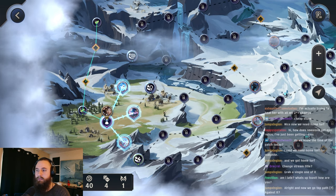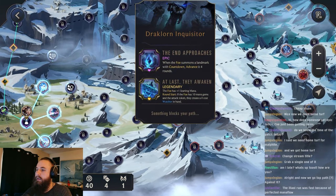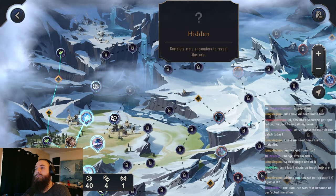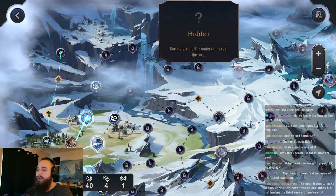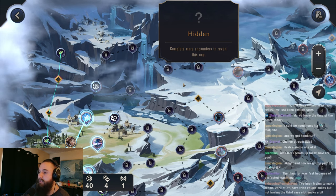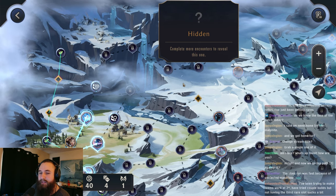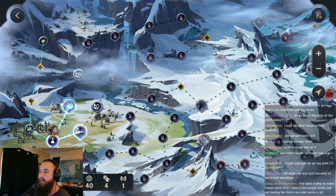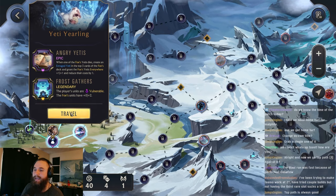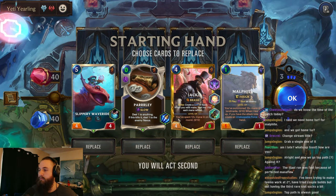All right, not too bad. Let's see what we have here. So Lissandra - secrets hidden by Frost. Top path is She Who Wanders, and Quizder is here. Middle path, bottom path is It That Stairs. So if we got one where everyone started with one health, that could actually be pretty big. Yeah, Allawi run was faster because of the perfected mana flow. Hello, Fee. Doing pretty well today, looking forward to the patch notes. I think I'm going to go to the top path, see what we can get with the Remitter. So Yeti Yearling and Frost Gathers. All right, Malphite, Jack, let's get rid of this one. And even the Parley.